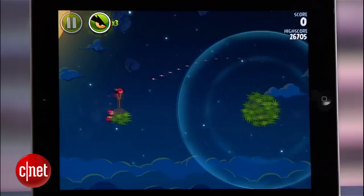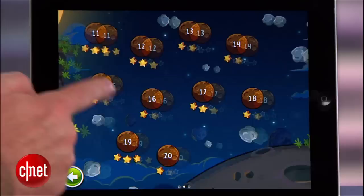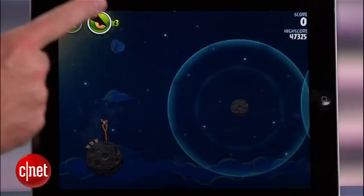As you progress through the game, the levels get significantly more difficult with multiple gravity fields, asteroids that block your path, and other interesting objects and obstacles that require some thought before you fling your bird. There are 60 levels to play through and some will definitely have you hitting the reset button numerous times to get that perfect shot.